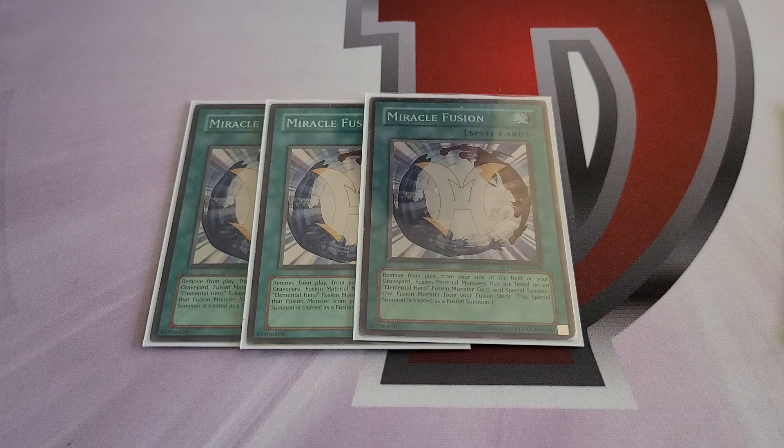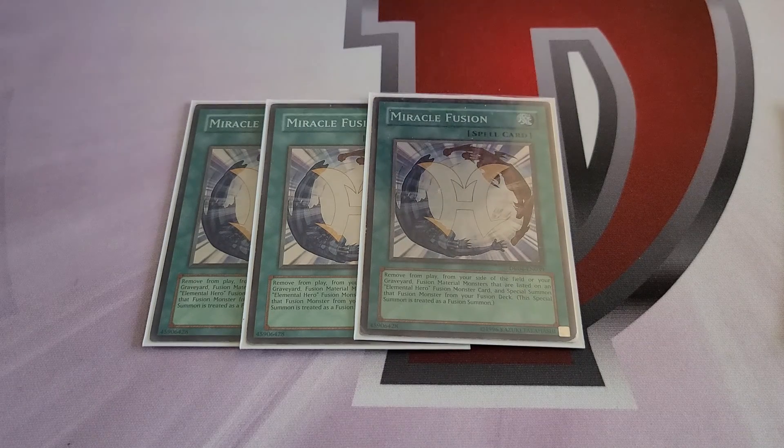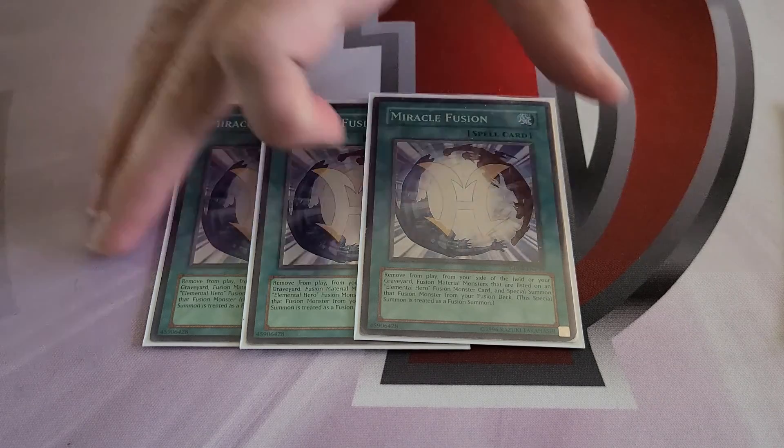Getting into the spells — the main reason to run Heroes in anything is Miracle Fusion. Absolute Zero was still a truck in this format, and Vailer is your light for the Shining. There's nothing more to say: Miracle Fusion is a good card, Absolute Zero is a great card. If you're running Heroes, you should try to run it.